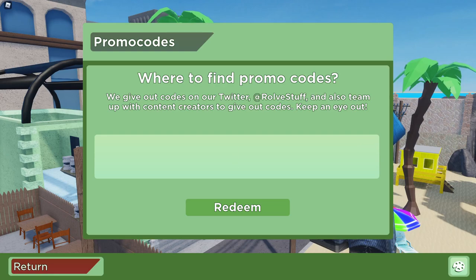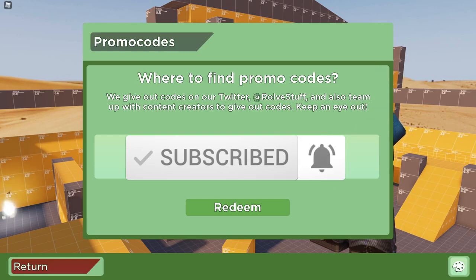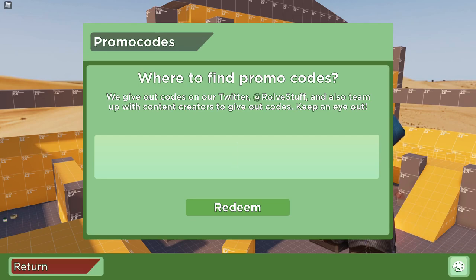Are you guys ready for the secret code? Before we type it in, make sure you are subscribed — like and subscribe before you type the secret code. The secret code is going to be your Roblox username backwards. You have to type in your Roblox username in reverse. So let's say your Roblox username is 'GamerBoy' — you'd have to type that in reverse.